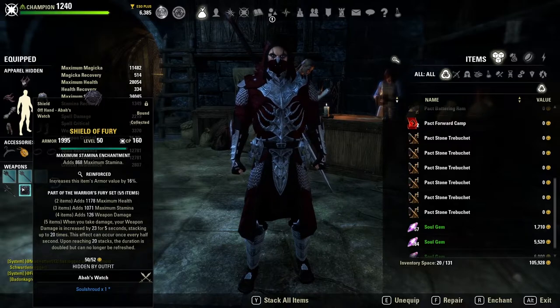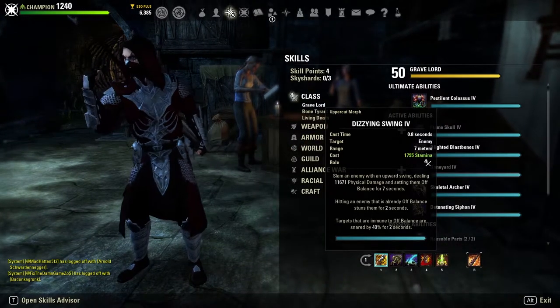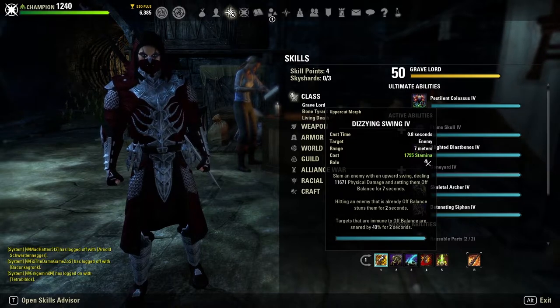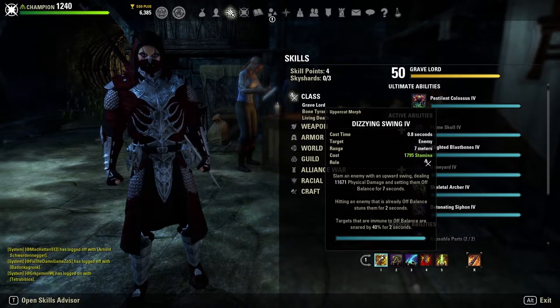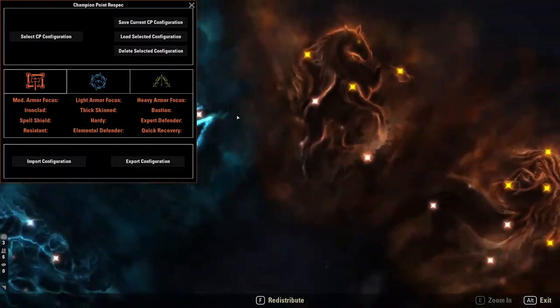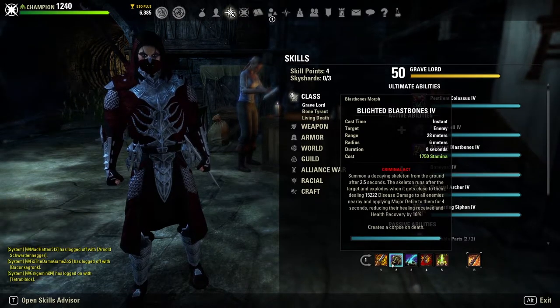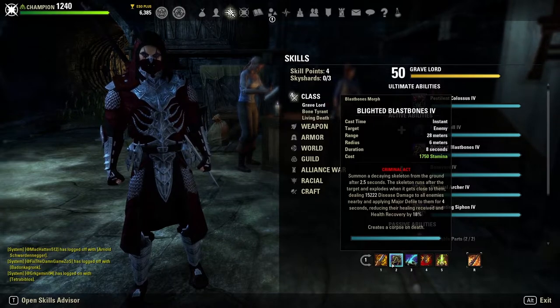In terms of skills, we're using Dizzying Swing for our instantaneous damage. The first hit sets the enemy off balance, and the second hit stuns them — you can also medium weave after the first strike to get your stun in. If the target is immune to off balance, they are instead snared. This also lets us take advantage of Exploiter from the Ritual skill line, giving us an additional 10% damage done. We also have Blighted Blast Bones for a huge disease damage spike — our strong burst skill.